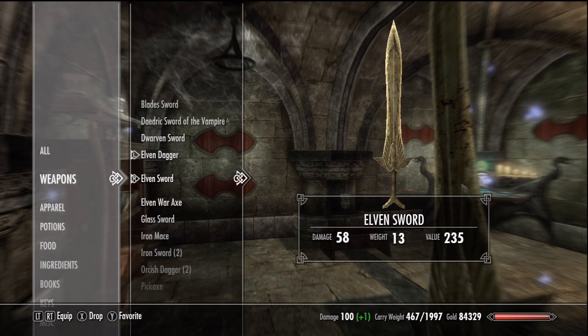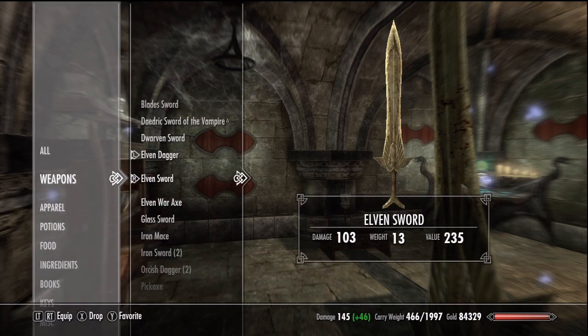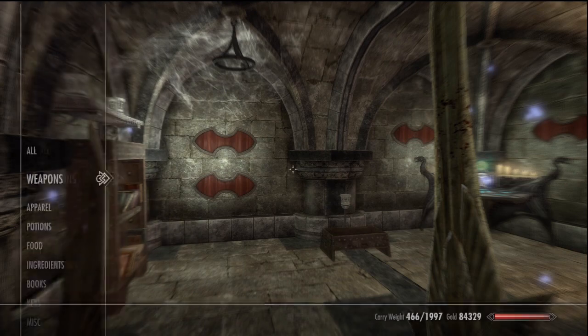Dagger users without decent smithing can use these potions to upgrade their damage. It's not hard to make yourself overpowered this way, so if you find it boring, don't use the Fortify One Hand enchants and don't upgrade your weapons over 100 damage if you're going to be dual wielding.